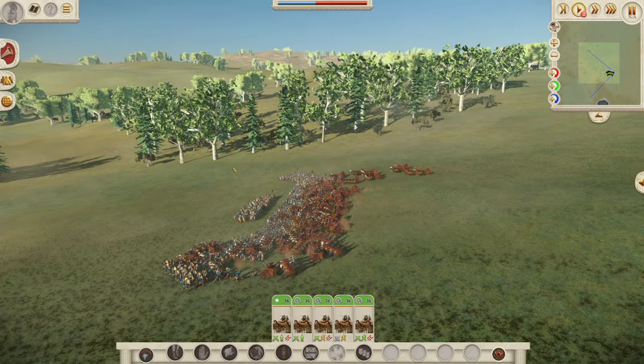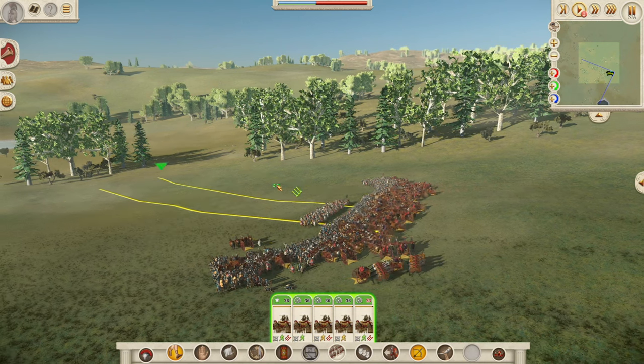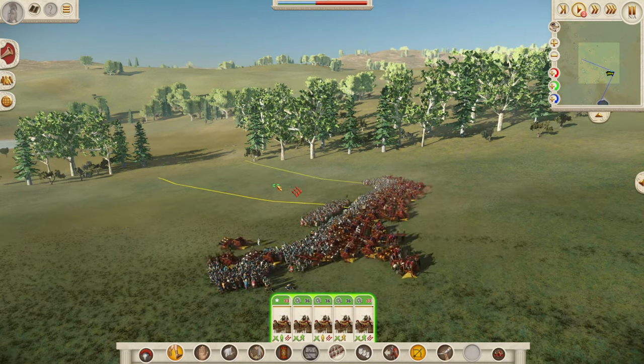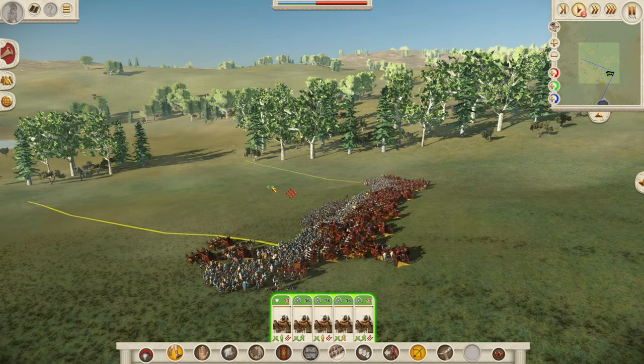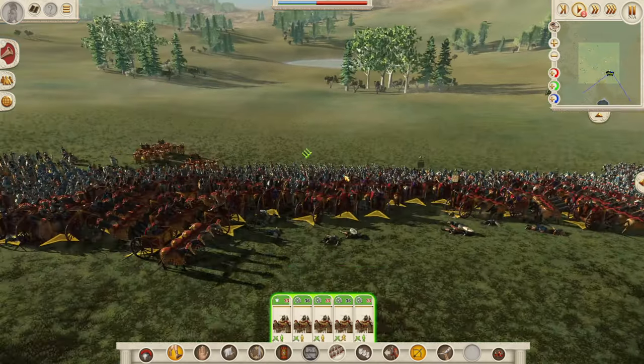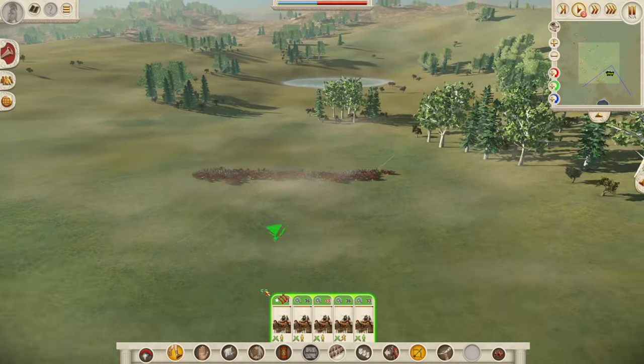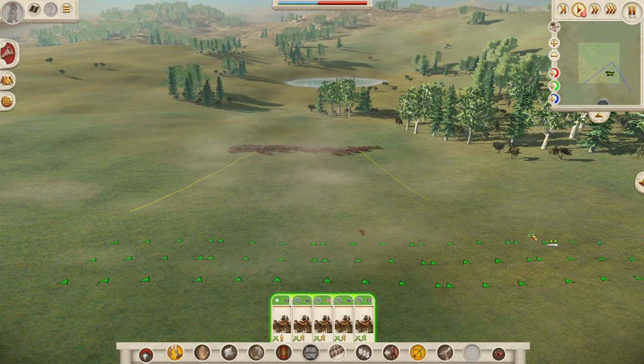That is a mess. Guys, it looks like the formation is holding quite well here. Yeah, doing quite well. I'm going to try and push through. I knew the Thora Kitai would do well — they're such a heavy unit. The Chariots in the back, that's the ideal.